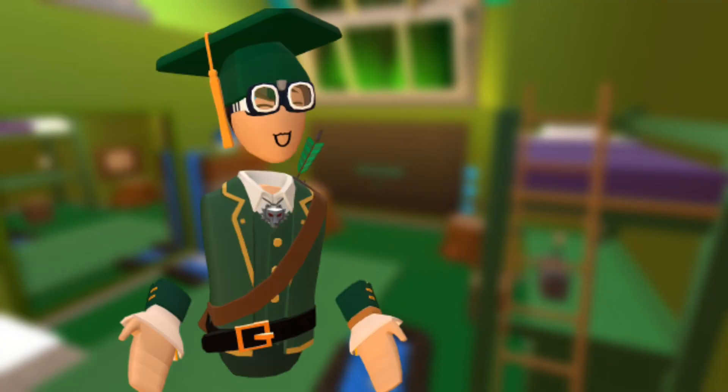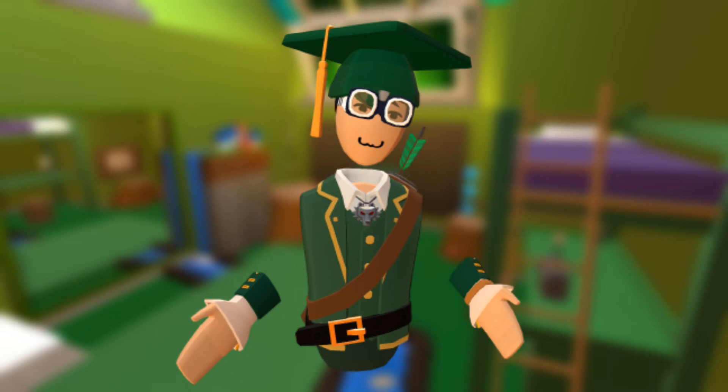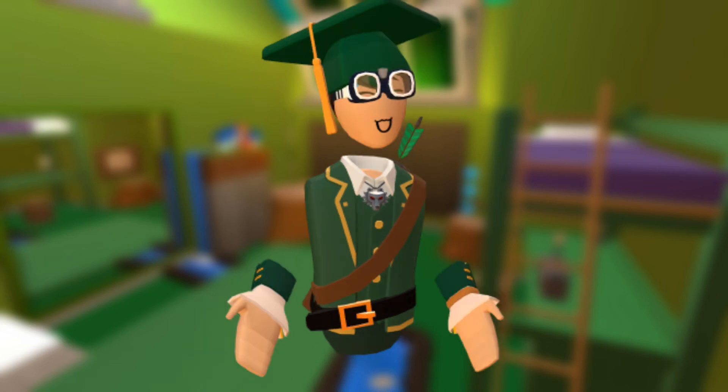Once you're in the server, go to the channel called signups and post your audition. It must be unlisted though. I have my old audition right here — it's unlisted and it will show you what your audition should look like when uploading.